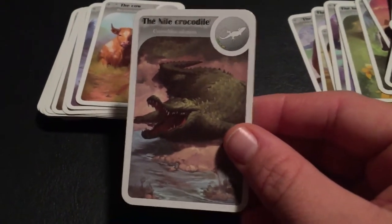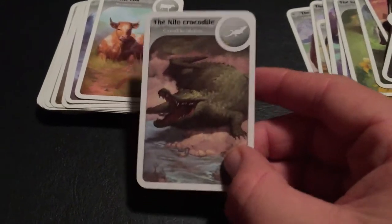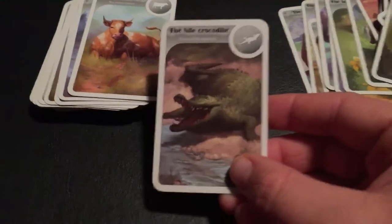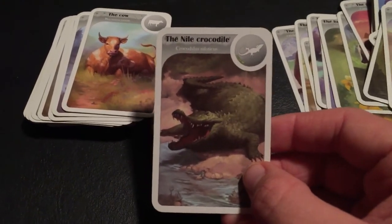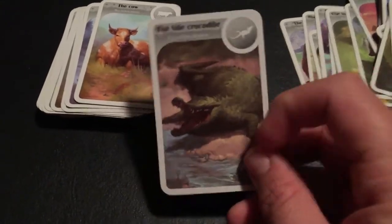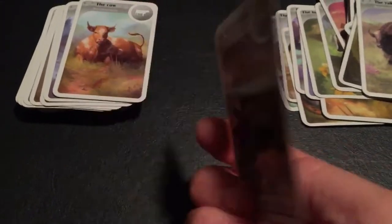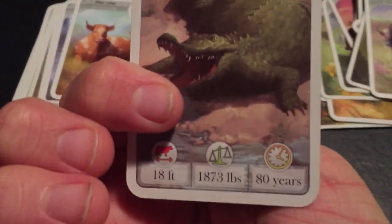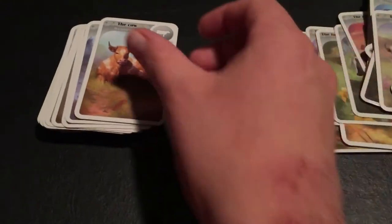Ooh! Definitely my favorite — the Nile Crocodile! Just about six months ago, we finally got this animal for our zoo that I volunteer at. So I see her every week — I just go down to the enclosure whenever I get a chance and look at her for a few minutes, because I just love crocodiles. The Nile Crocodile — look how long that lives: eighty years! Immensely awesome!